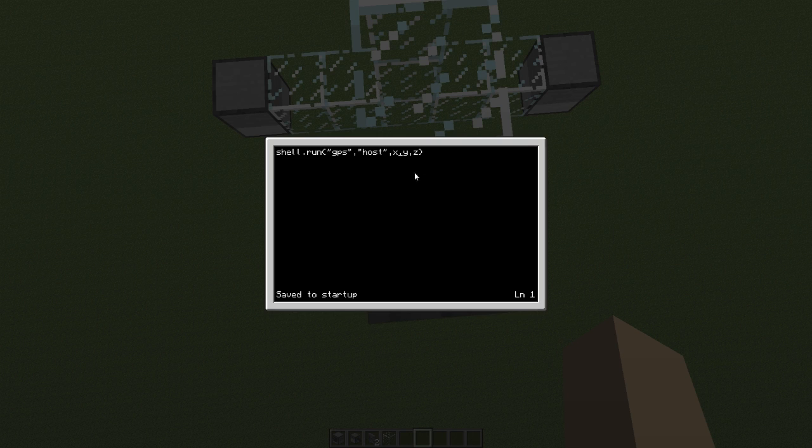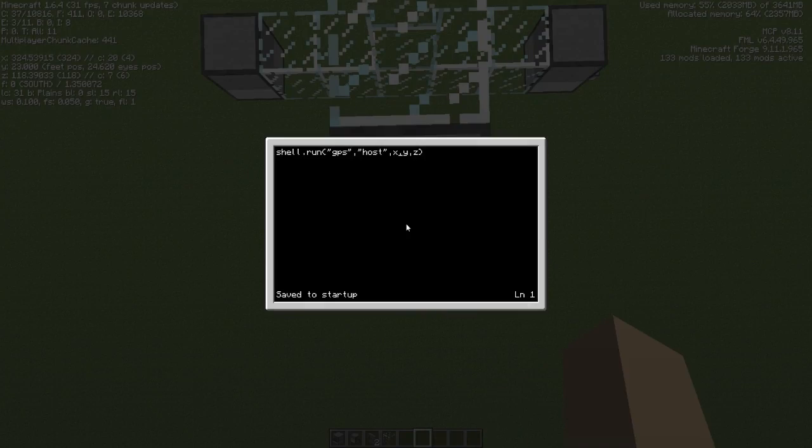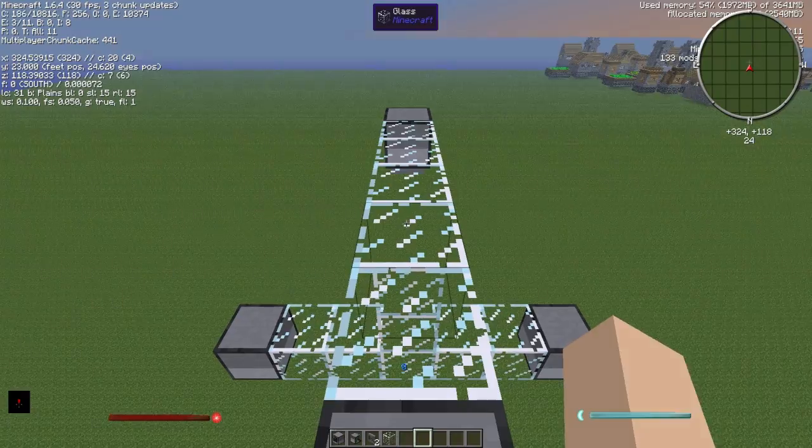I've got it copy and pasted because I just tried to do this tutorial but my mic was muted. Exit out, then press F3 — you need to put in your coordinates into the settings. X is 324, Y is 22 because it's the position below our feet, and then 118. Then Control+S to save, Control+W to exit, and Control+R to reboot the computer. There we go — position is 324, 22, 118 and it's got a GPS channel running.